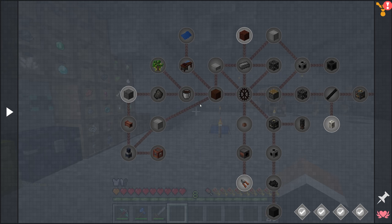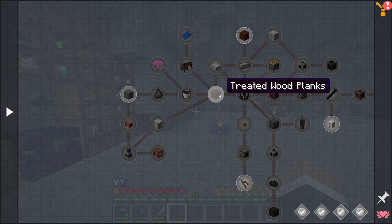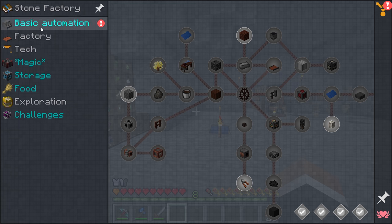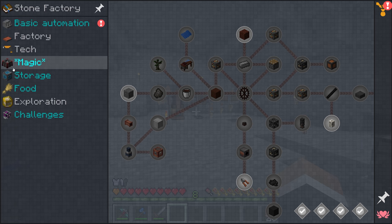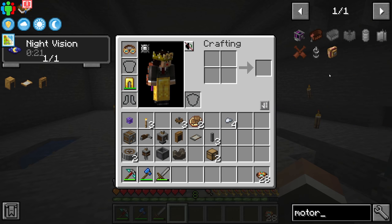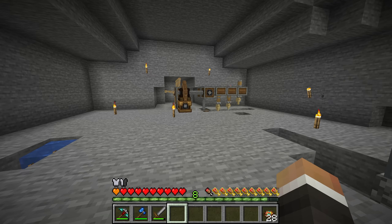The coke oven is a multi-block structure from Immersive Engineering used to make coal coke and creosote oil. We need creosote oil to make treated wooden planks, which we need for things like the water wheel to generate Redstone Flux — the power unit used by most mods in modern Minecraft. Going forward we'll get more machines not powered by Create, and we could even use RF to power electric motors and convert that into Create kinetic energy.